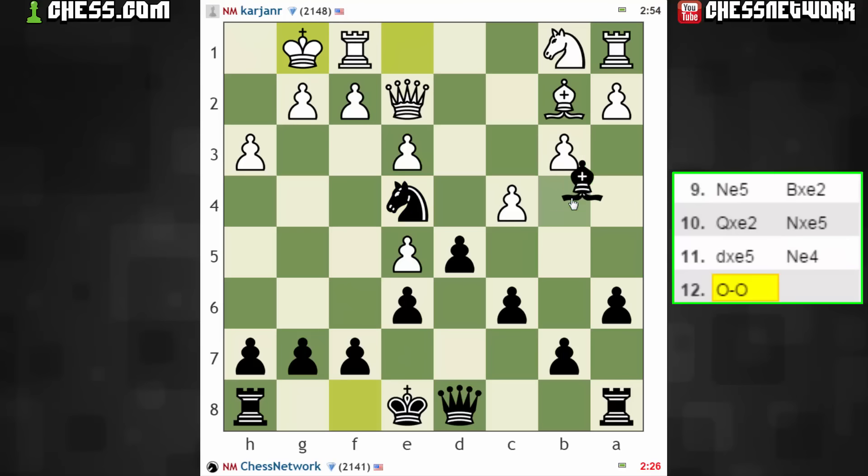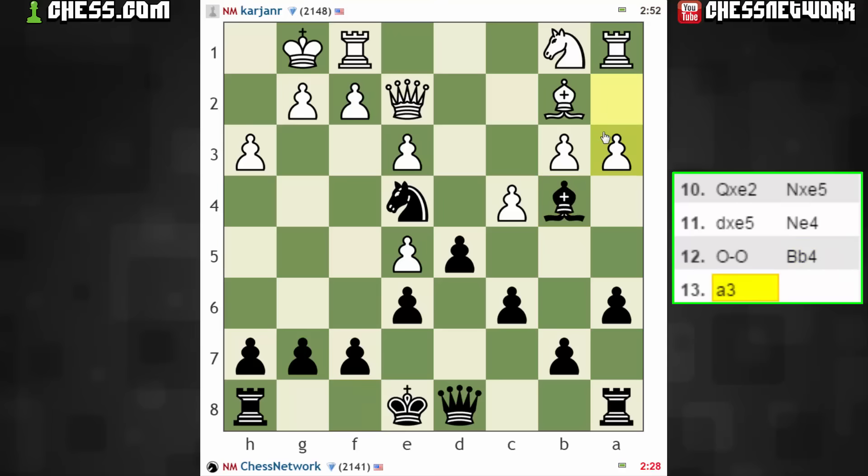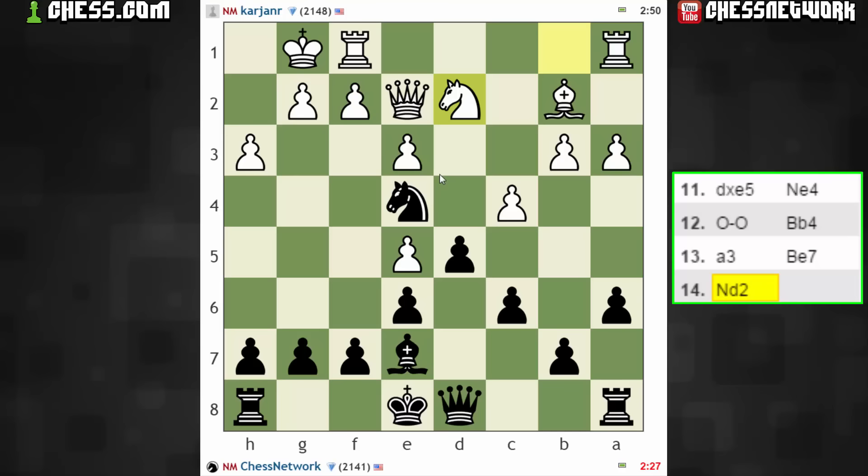I'm going to play this first, provoke maybe some weakness on a3, and then at some point maybe they'll have to tend to this pressure. Pretty even position — they're playing with the space advantage, slight. I don't know how big a deal it'll be.